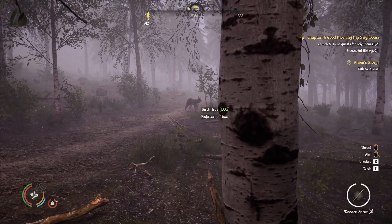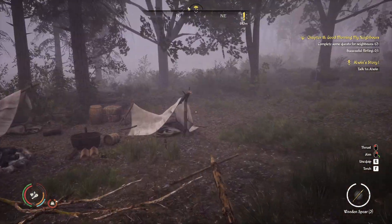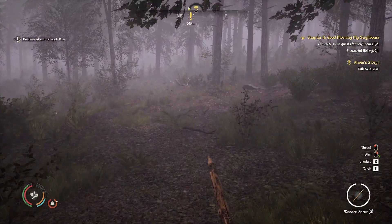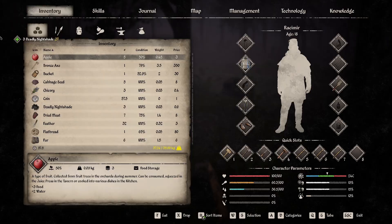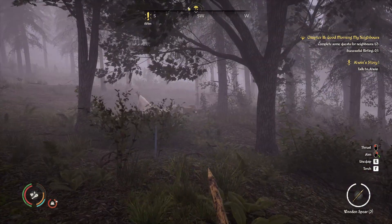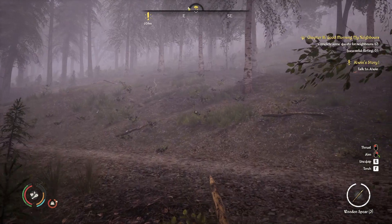Is it a wolf? What is it? Is it a lynx? It runs really fast wherever it is. I think that was the only stuff that was around here. Oh look at that — deadly nightshade! Deadly nightshade. Okay, so that gives you... we can use that in crafting. What sort of things are we going to be getting up to? I don't think there was anything else exciting around here, though.